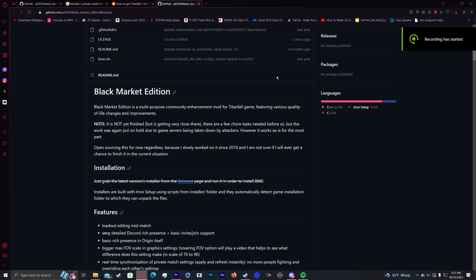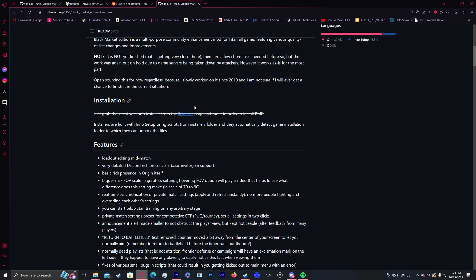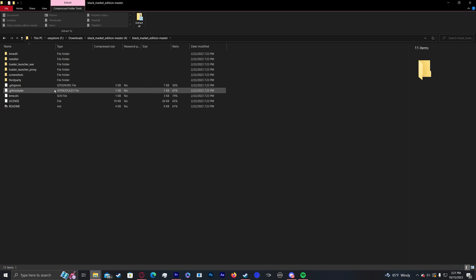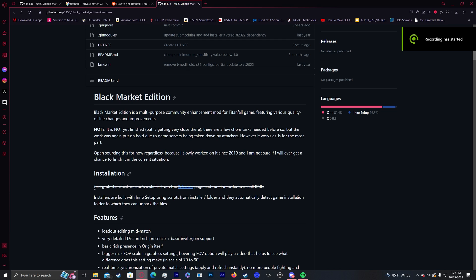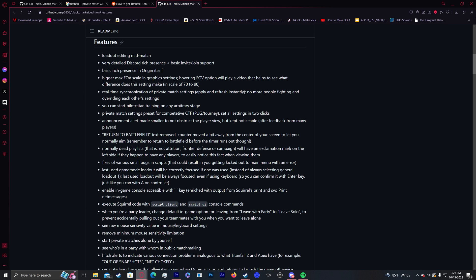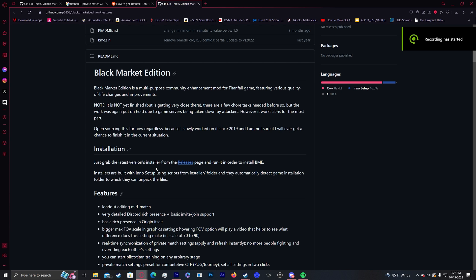What we downloaded was the bulk of the mod when we hit Code and downloaded that. But we need to actually download the installer separately, because in those files there is not a way to install it — that took a little bit of troubleshooting to figure out. The releases page shows everything crossed out, and the installer is not there. This mod has been made open source; the original creator postponed work and released it to the public. It's a little bit tricky to find the actual installer.